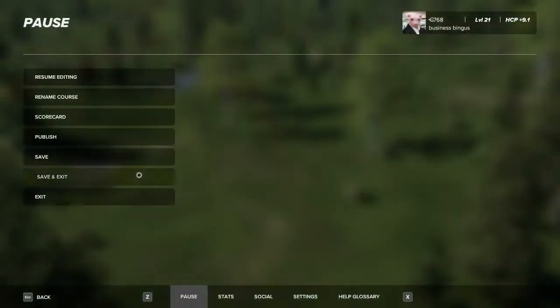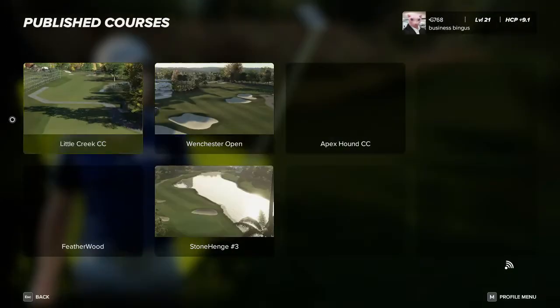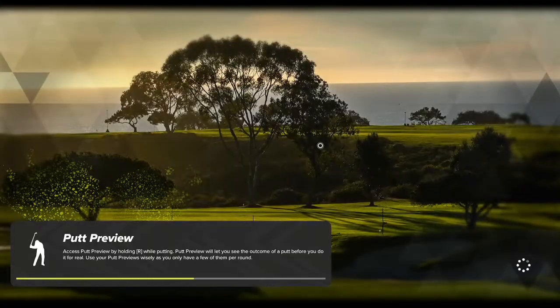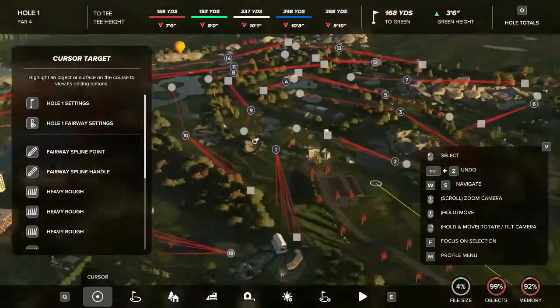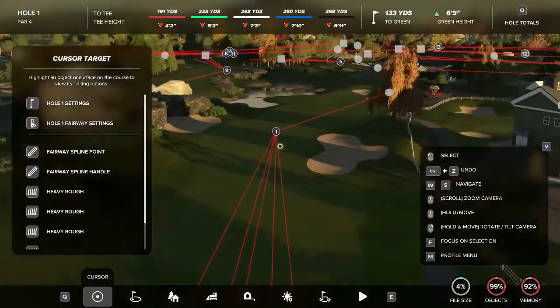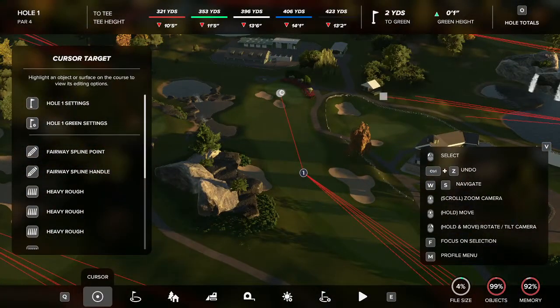So if I come out of this course and go to one of my other courses that is filled up — let's go to one of my published courses. I remember this one being filled with props to the point where I can't place anything anymore. Now there are two problems with this. Of course, you can't place things anymore, which is a big problem. And the second big thing is some people will experience crashes on your course as they're playing. Their game will freeze and their game will crash.